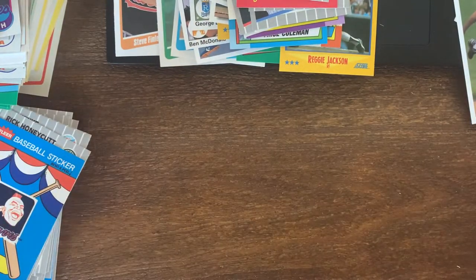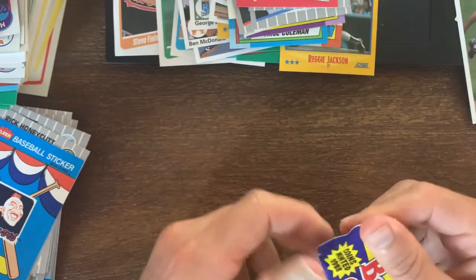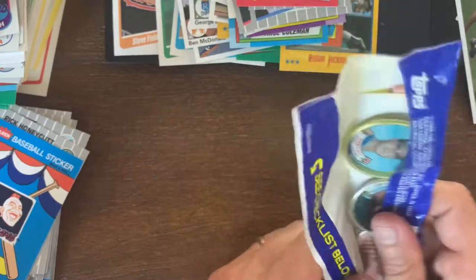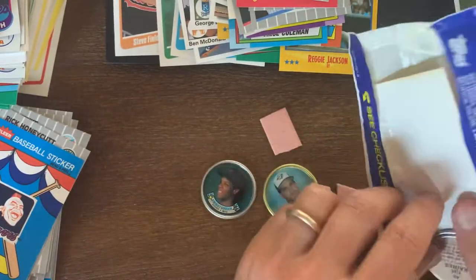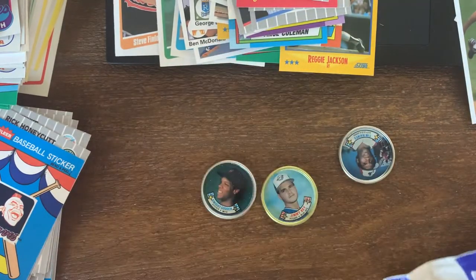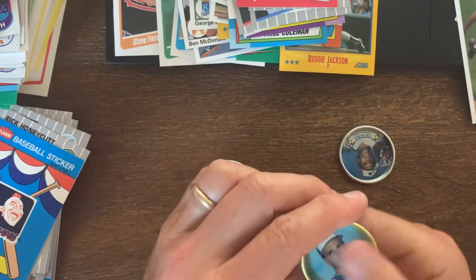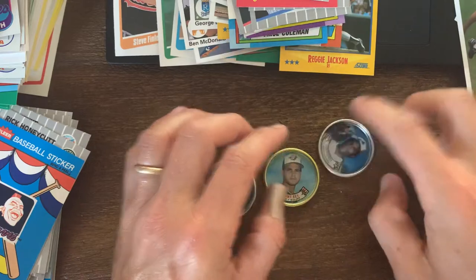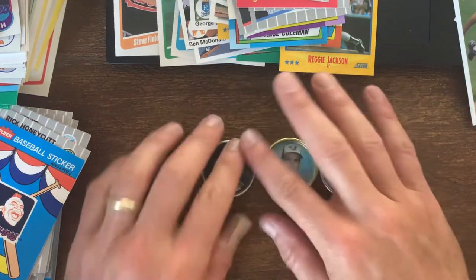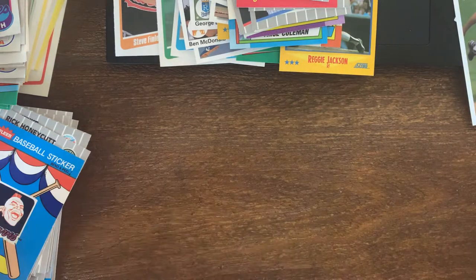Let's open a couple more packs. Now I can feel there are three in here - these are 1988 coins, I didn't even look at the year. I don't suppose the color means anything but this looks like gold and dusty. Jimmy Key, Tim Raines, and Dwight Gooden - not bad. A little dusty from the gum powder but not bad.